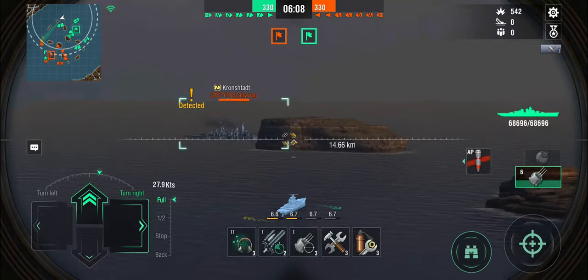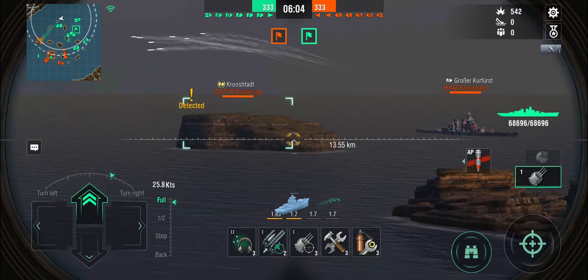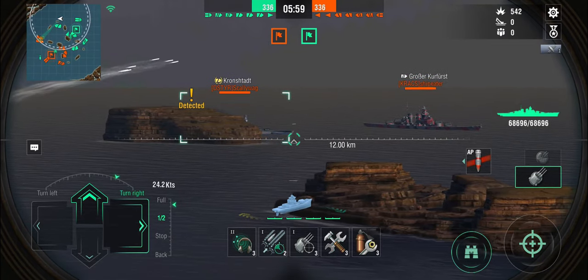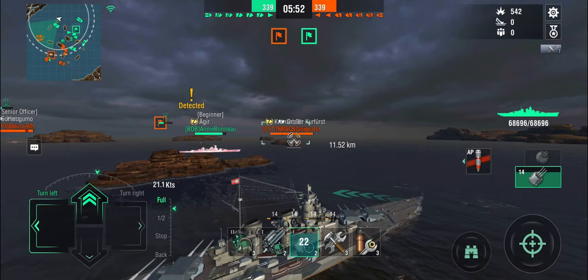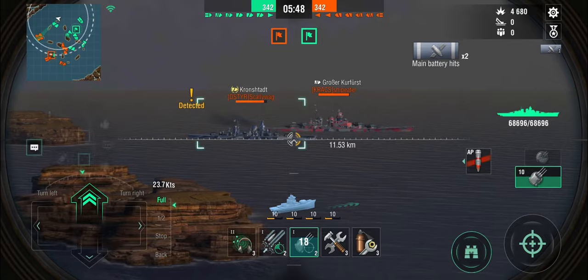All in all, I think it's not a massive change. We've got the Kronstadt spotted, and there's also the enemy Großer Kurfürst — so it's double GK versus Kronstadt and Ege. Let's focus on the Kronstadt first, because killing the Großer Kurfürst is going to take a while.